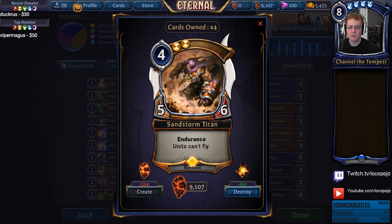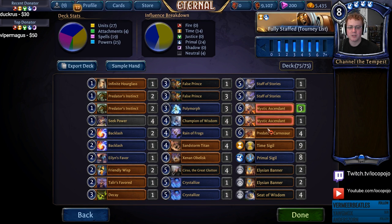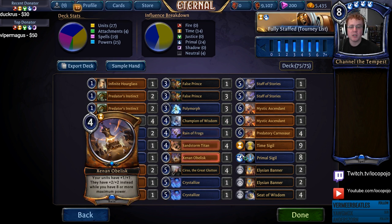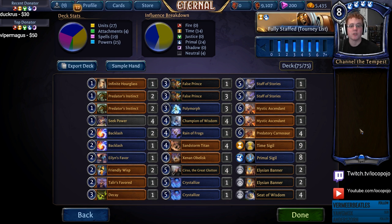We have Sandstorm Titan, the premier legendary four-drop — a 5/6 with Endurance, so pretty solid stuff. Predatory Carnosaur is the 6/6 Killer, designed to push through against other Sandstorm Titan-heavy decks and against anything that wants to put up a bunch of blockers. It allows you to get value as well as aggression, and a 6/6 unit is just a little too big to handle. The more of these big units you stack on top of each other, the harder it is to deal with each one individually.